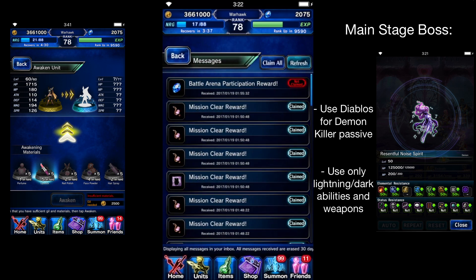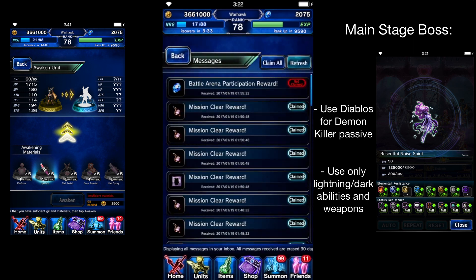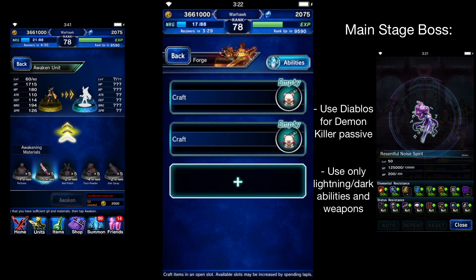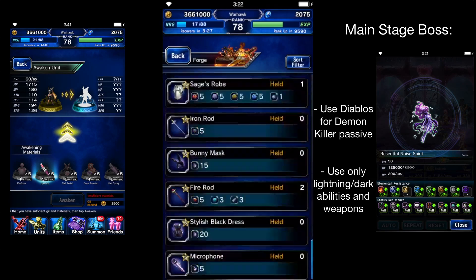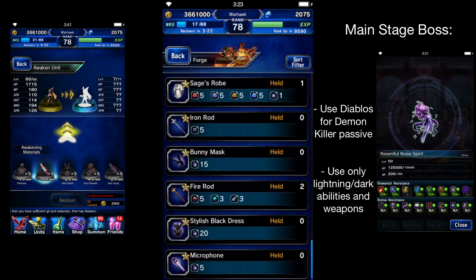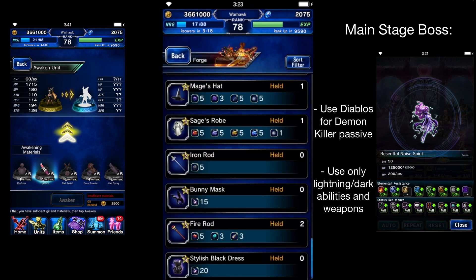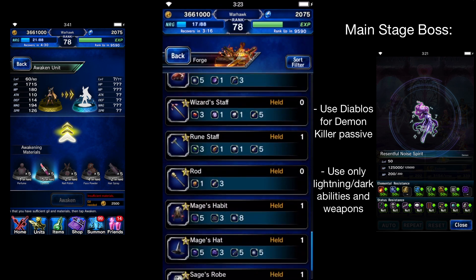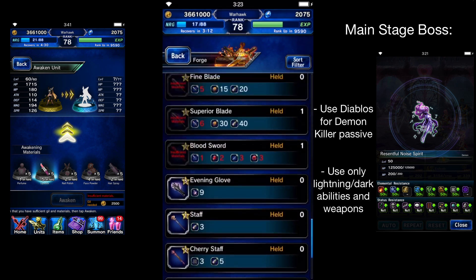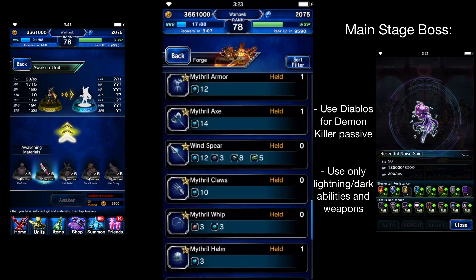You'll also get recipes in here — you'll just need to go to the Forge. This is how you make all her abilities. You'll just need to find them: Stylish Dress, Microphones — you need to find all her items. They all pretty much take musical notes, and you do get a bunch of those just from the clear rewards, so you can have those pretty early on.